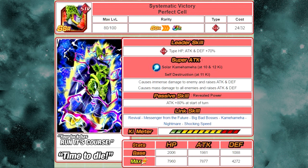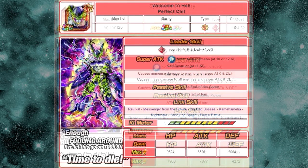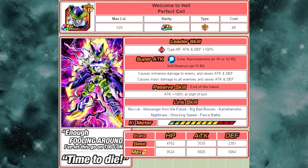His link skills are Revival, Messenger from the Future, Big Bad Bosses, Kamehameha, Nightmare, and Shocking Speed. Max stats: HP 7960, attack 7877, defense 4272. He requires 77 medals — 11 runs on the event — to Dokkan awaken into Welcome to Hell Perfect Cell. His new leader skill is Strength type HP, attack, and defense plus 100%. Passive, End of the Game, gives attack plus 100% at start of turn. He gains the Fierce Battle link. Max stats: HP 9524, attack 8826, defense 5064, with a 12-Ki multiplier of 140.